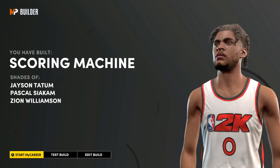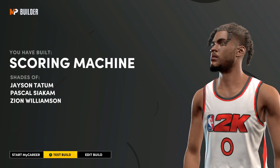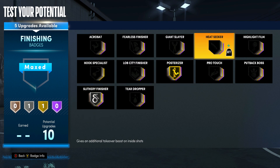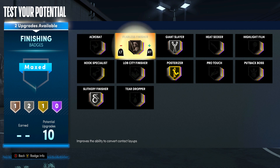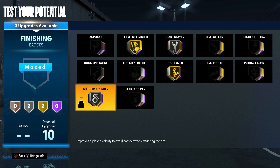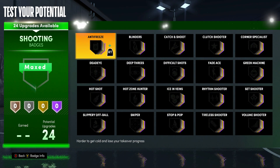For my finishing takeover I got Jason Tatum, Pascal Siakam, and Zion Williamson as scoring machine at 6'7 power forward. So we wind up with 10 finishing badges. I'm going to go with Posterizer on gold, Slithery Finisher on silver. I was torn between Acrobat and Giant Slayer, but people told me Fearless Finisher is going to be more accurate than Acrobat. So Fearless Finisher, Giant Slayer, and Slithery Finisher will be my main badges along with Posterizer, with Fearless Finisher on gold if I go that route.